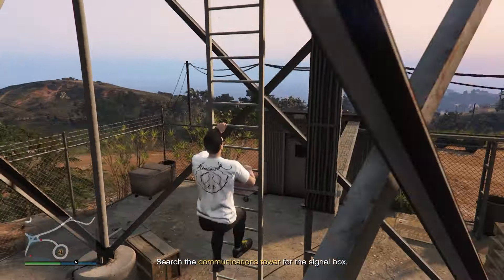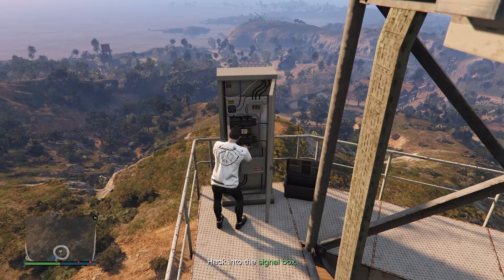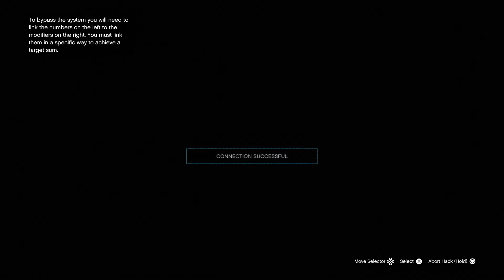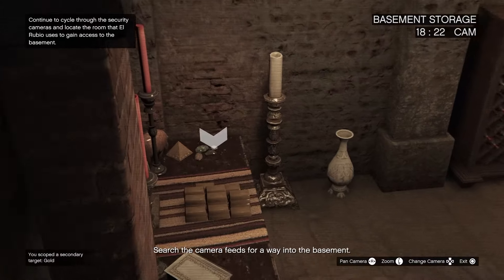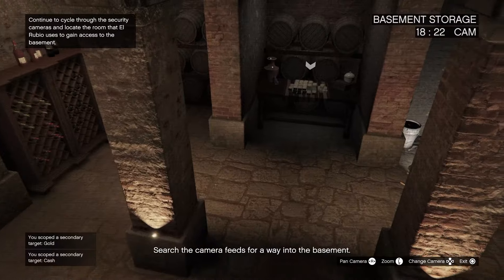Once you get close enough to the communications tower, climb it and find the signal box to hack it. To hack it: connect the five to the X on the bottom, the two over to the cross shape, and then the five to the square with a line going through it — that will make 59, and eventually it will say connection successful. After that you can look through all the security cameras to find the Madrazo files. Go from all the way left to all the way right through every camera, because you can find extra money, gold, and other things you can steal.